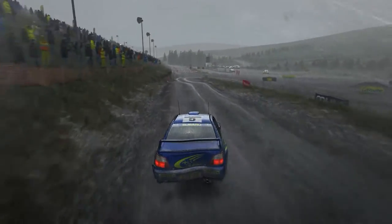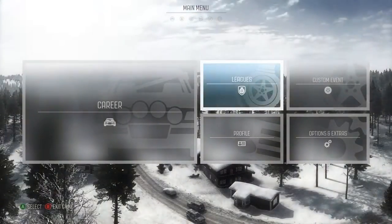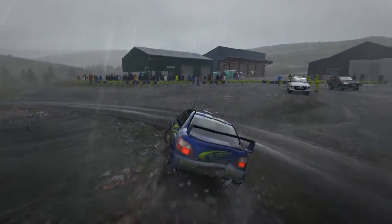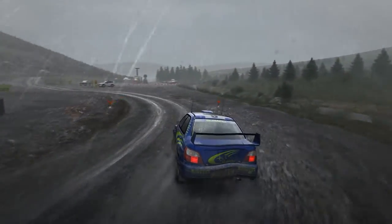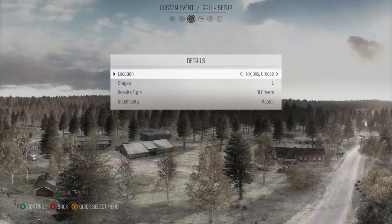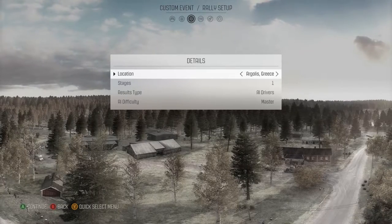Let's talk about what the game has to offer. When you first open up the main menu, you get to choose between career mode, leagues, and custom events. In custom events, you can drive every stage with every car and every game mode, and you can create full events with different locations. Leagues are basically the same as custom events, but you can create them online and race against your friends. This game has three game modes: Rally, Rallycross, and Hillclimb. In Rally, you get six locations with over 70 stages — Wales, Finland, Monaco, Greece, Germany, and Sweden.